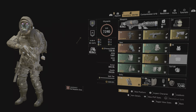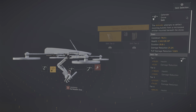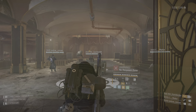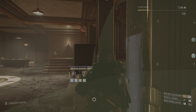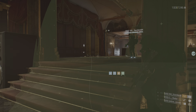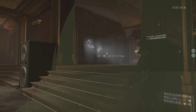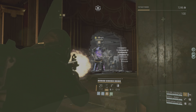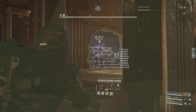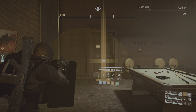Sorry if I startled you, Agent — that was me. I think someone is trying to break into the vault. Agent, watch out. That's the leader that killed our security team. He's using some special fuel — the flames had a weird color and decimated everything in their path. Please be careful, Agent.